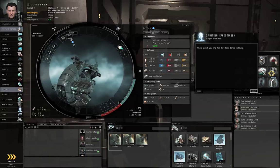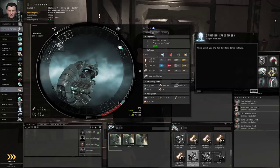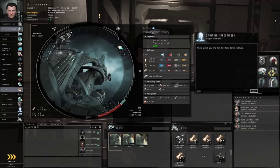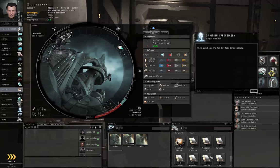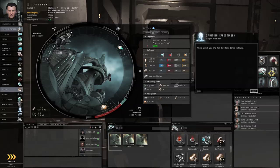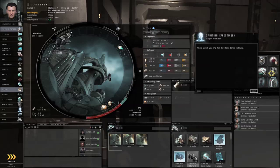Let's open the fitting window. I don't need these anymore — let me grab my actual weapons. An overdrive injector won't hurt; a little speed could be useful in a fight. And a small armor repair.